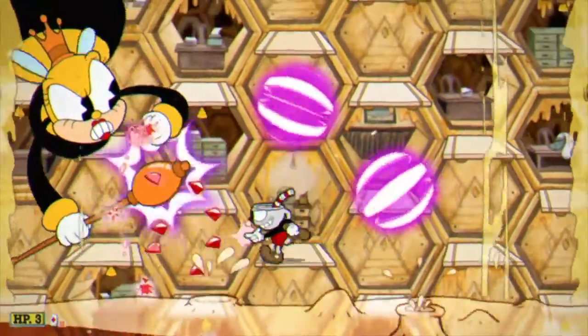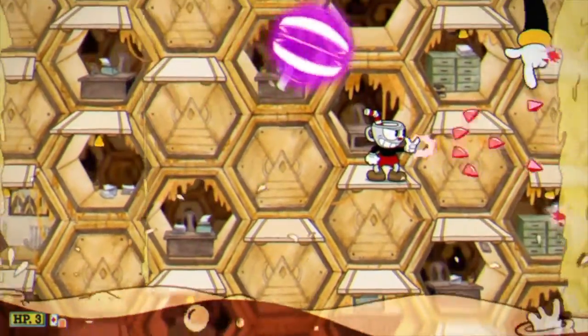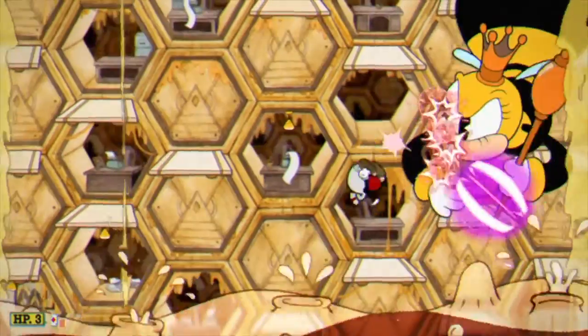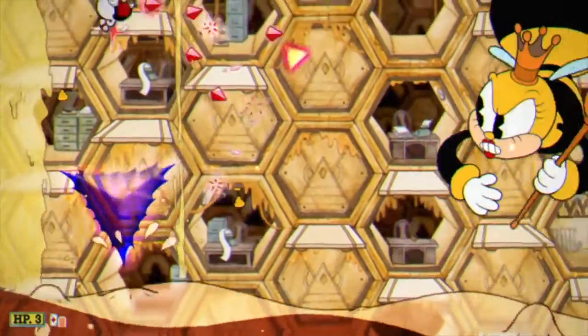Feel free to use a special lob or spread shot to try to inflict more damage. When she starts shooting the pink energy balls, I know it's very tempting to just keep parrying these things, but always make sure you stay on the up side of them. If you get underneath them, a lot of times when you try to parry them, they'll get you.